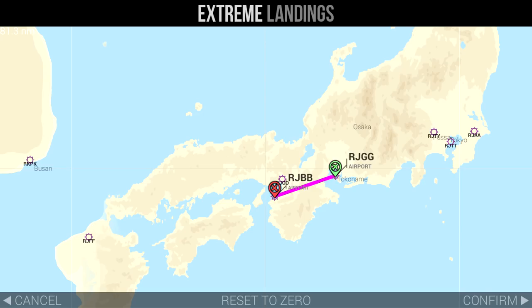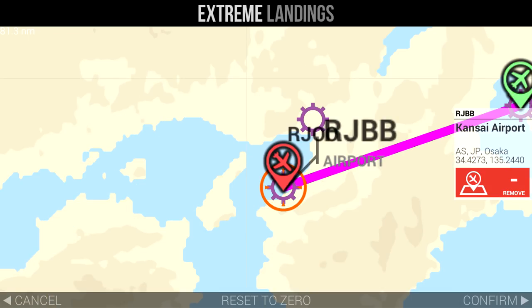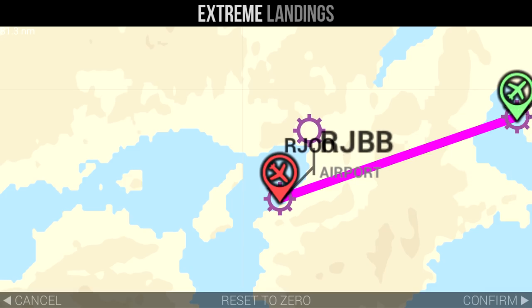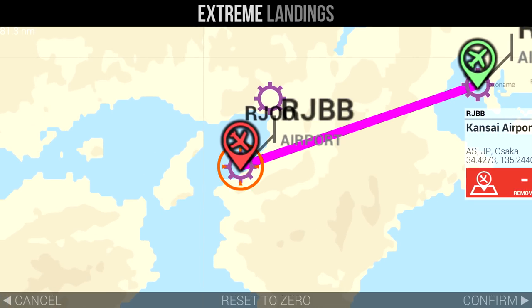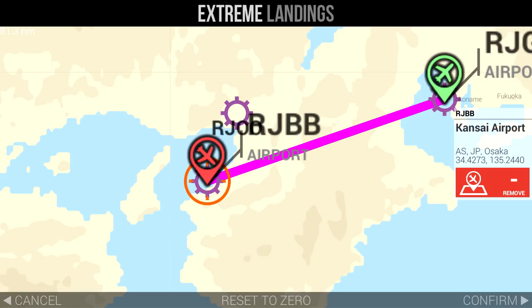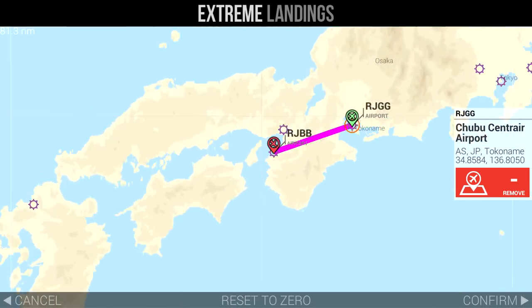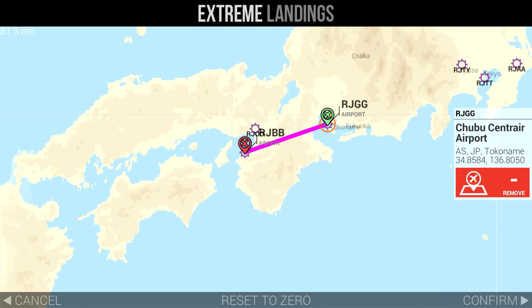We're going to be going from Chubu Centrair Airport — that's RJGG in the Japanese system. And here we have Kansai Airport, which was actually the very first offshore island airport in Japan to be made. It's also my favorite airport in the whole game. It's going to be a short flight over this big peninsula area, and both airports are offshore man-made islands.